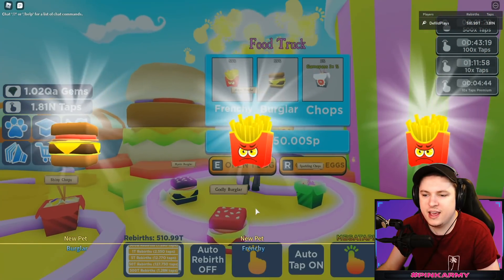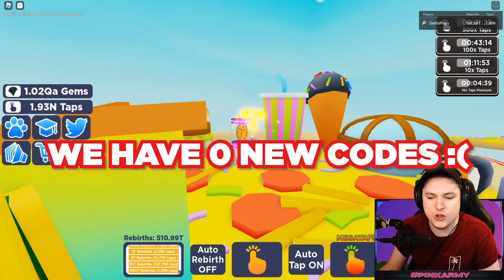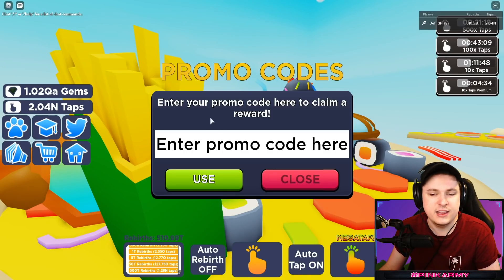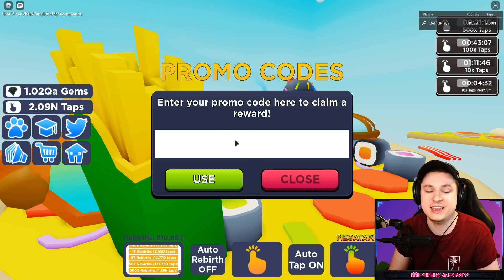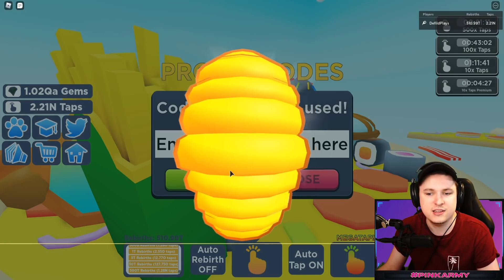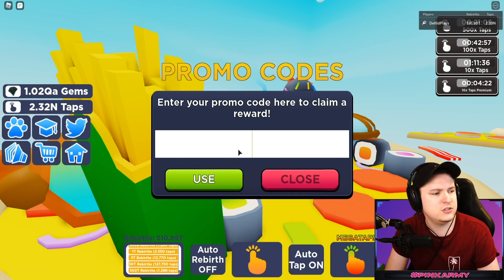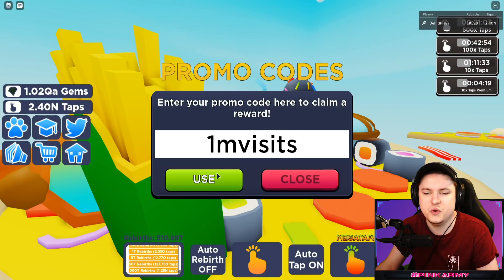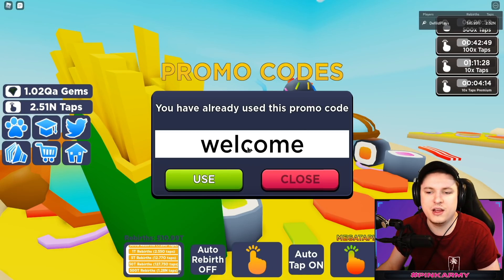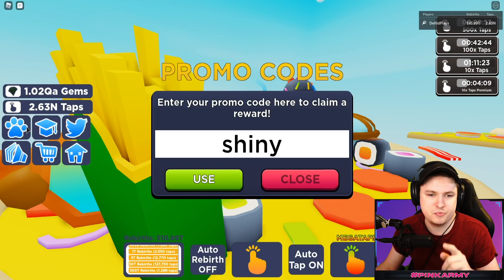We're up to some Mythic and Godly Burgers, so that's absolutely really nice. There are no new codes in the game, so I want to quickly go over just the four codes that exist. We've got code AWESOME, which gives you an Elder Butterfly Pet. Then there's a code I actually hadn't claimed yet — interesting. We also have one million visits. Then we have code WELCOME and code SHINY. So those will give you a total Elder Butterfly Pet, which is pretty nice.